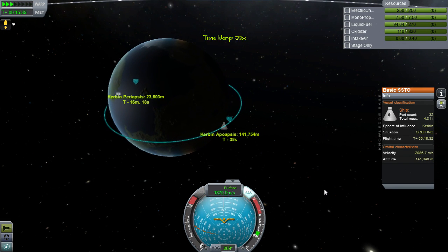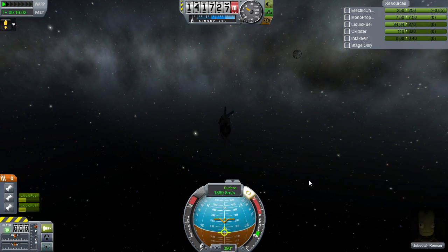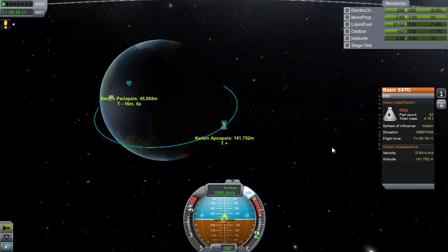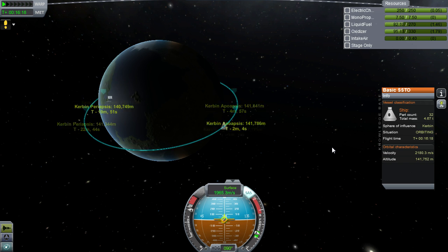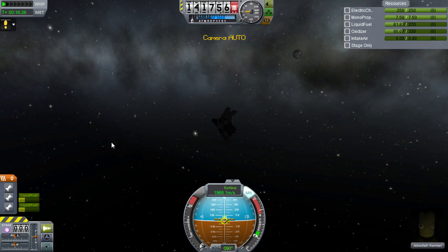Switch back to your ship view and toggle off your jet and engage your rockets. Flip back to the map view, and once you're near your apoapsis, fire up the engines and circularize. You can also use maneuver nodes if you like. Congratulations! You've made it to orbit with an SSTO and tons of fuel left to spare.